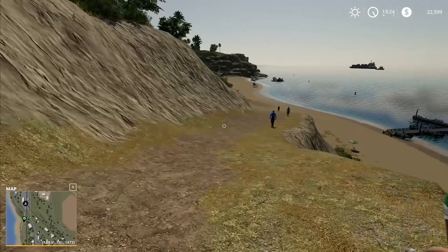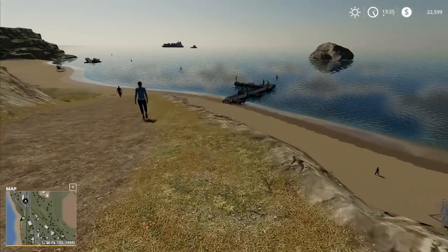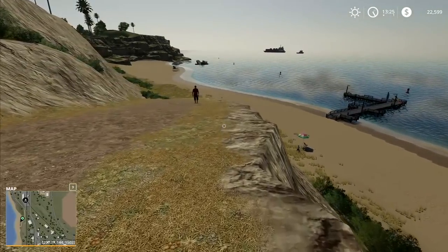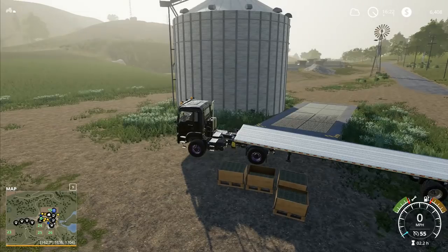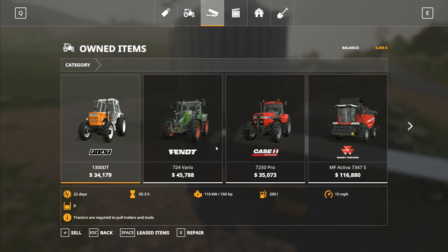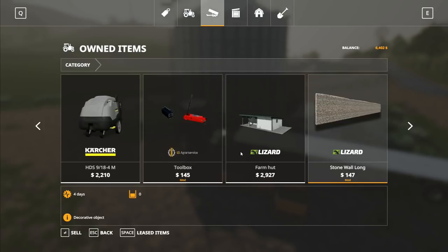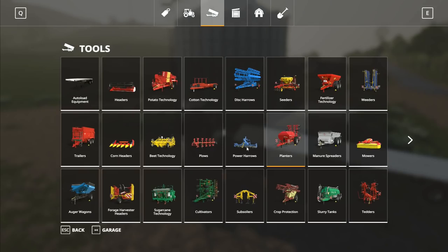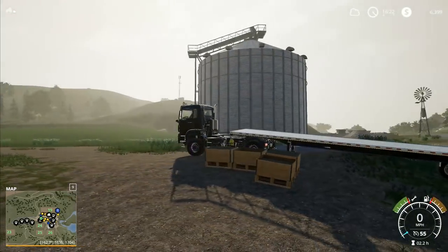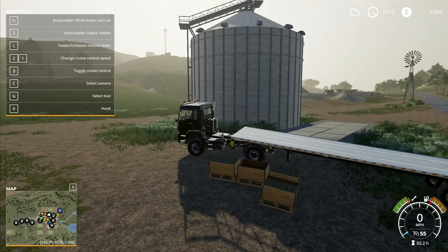Hey folks, it's Frithgar here. Welcome back to Farming Simulator 19 on Ravenport. We're carrying straight on from where we left off in the last episode. I don't think we can sell those pallets back - if you go and have a look in the garage at stuff we own, it'll show all our small pallets, but no, I don't think you can sell those back. Once you've bought them, that's it, you're stuck with them. They are dirt cheap, so we've just got to shove them somewhere.